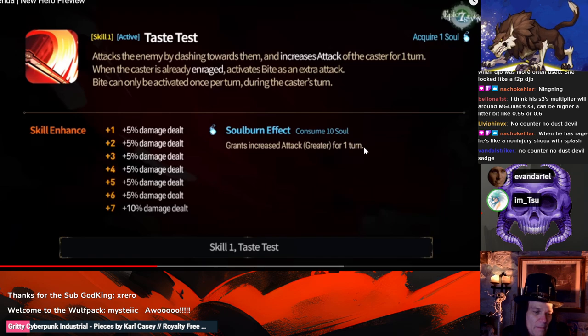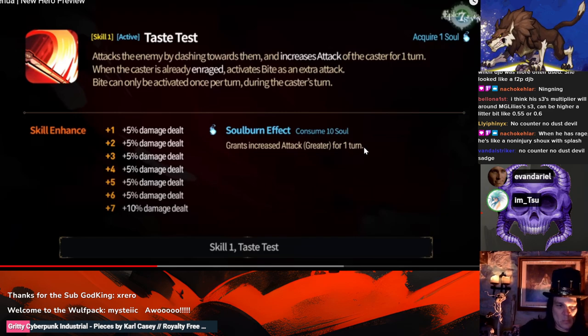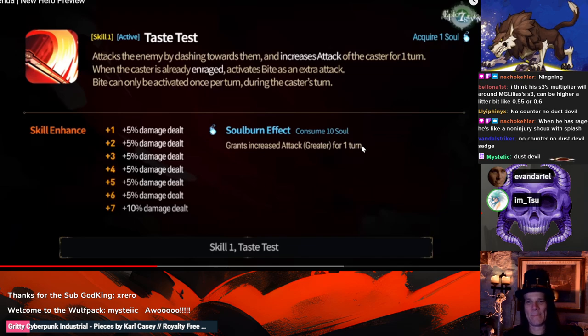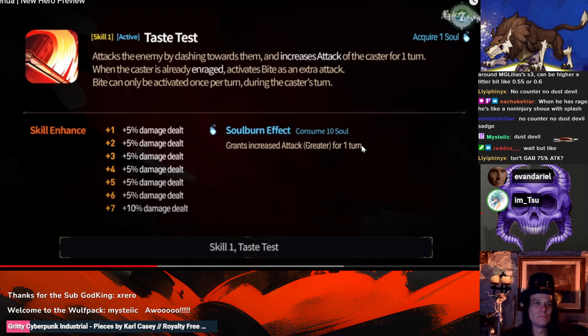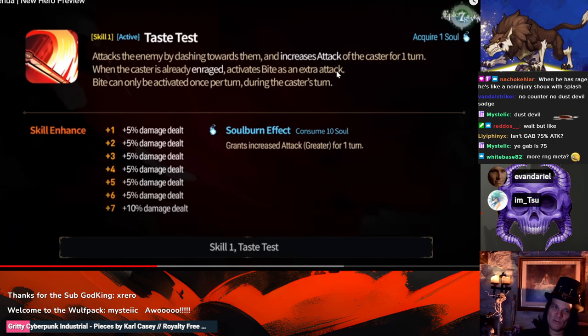It's only 20% — for a 5K attack unit that's an extra 1,000 attack. I'll give you that. But 20% attack for 10 souls is fine. Can you imagine if this guy could proc Bite on off-turns and you ran him on Dust? Every time you hit him he just counters with Bite and full heals. Would activating Bite as an extra attack give two chances for RNL to proc? RNL is start of turn, not skill usage — so it's an extra attack, not an extra turn.